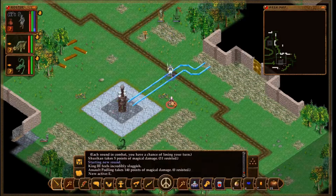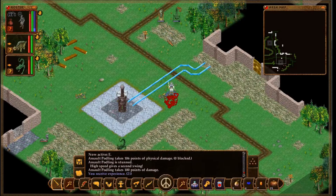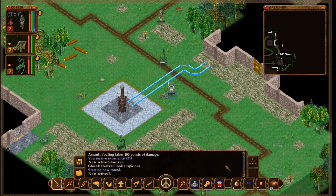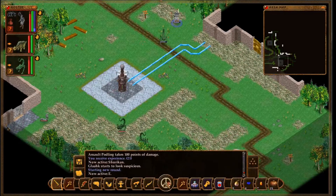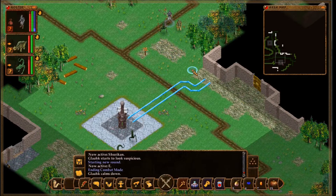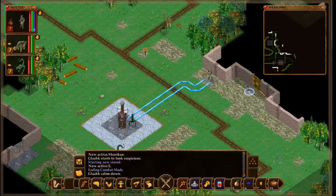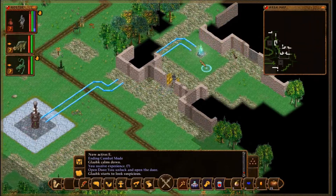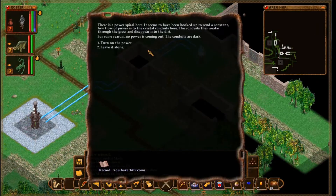Well, it took heavy damage at least. Are any of the creations coming for us? They are not. Good. You guys stay behind — I'm going to see what I can find in there. Maybe a way to do something about this. There's a power spiral here. It seems to have been hooked up to send a constant low flow of power into the crystal conduits here. The conduits then snake through the grass and disappear into the dirt. For some reason, no power is coming out — the conduits are dark.